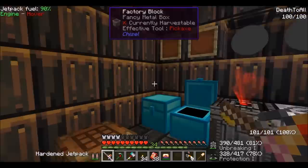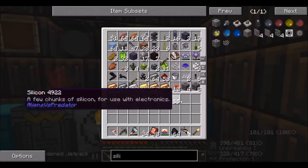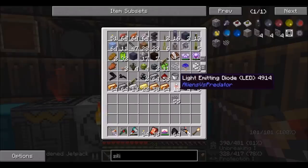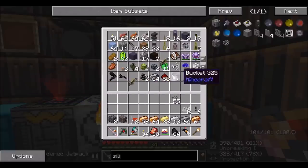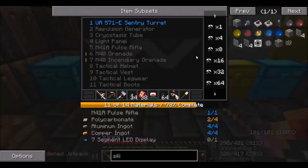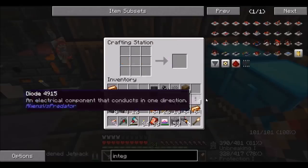Let's go grab some more coal. It turns out when I made the diodes, I made 12 of them — because each time you craft one light emitting diode, it makes two. So I actually ended up with more diodes overall, and I can still make two sentry guns. So that's all good. We just needed integrated circuits and lithium ingots.